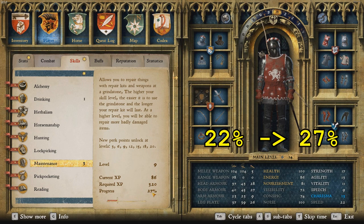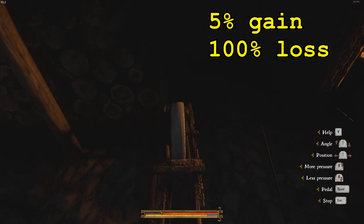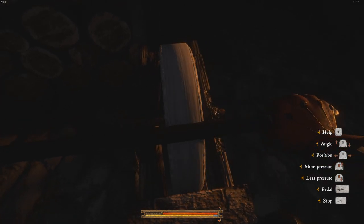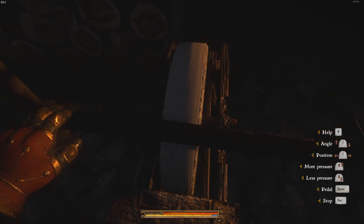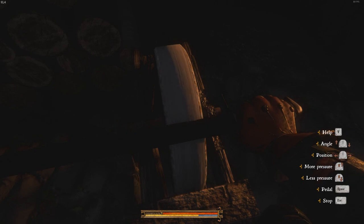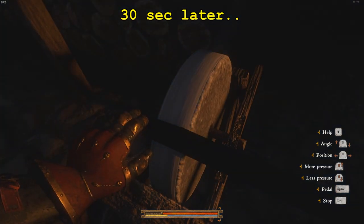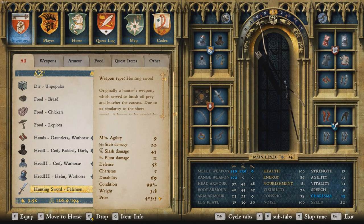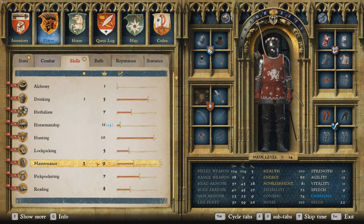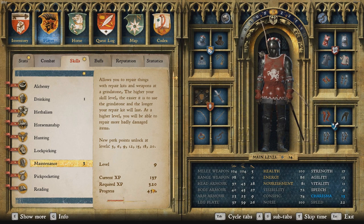I just want to show you this because we gain like 5% XP from damaging the sword, but that's not what we're going for. We want to get a lot more XP, so now I'll try to sharpen it back up to 100%. You need the sparkles to do it like this — just put on one pressure normally to get the sparks. Half a minute later, you can see we got it up to 99%. We got like 16% XP, so we got 5% from grinding it down and 16% from bringing it back up.